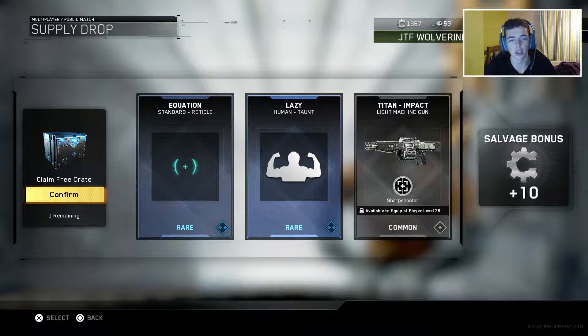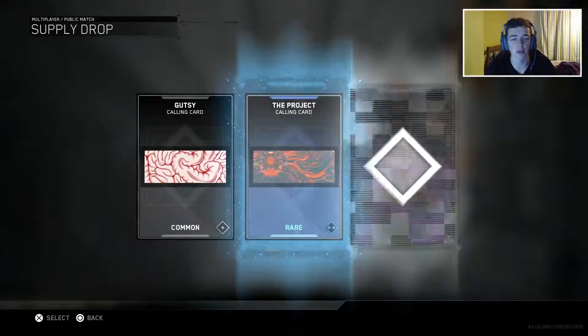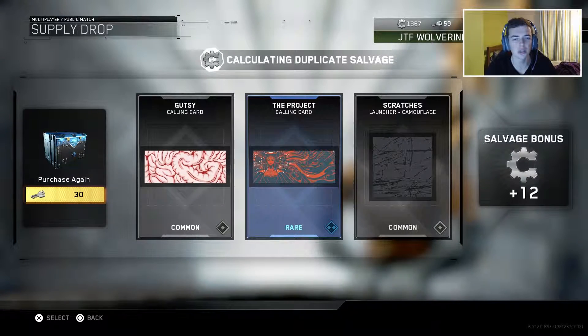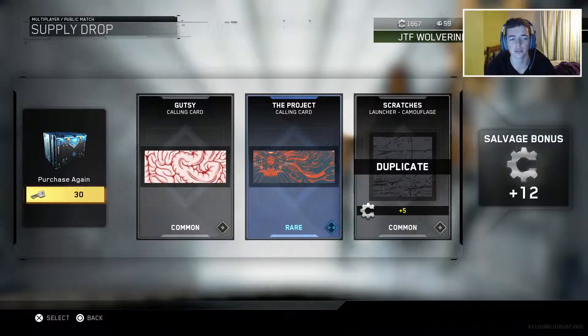Another reticle, another taunt, and just a machine gun which I'm really not all that bothered about. This is now the last of the rare supply drops — hopefully we can get something good here. We just get a gutsy calling card, the project calling card, and then another duplicate at plus 12 salvage.